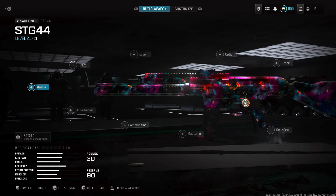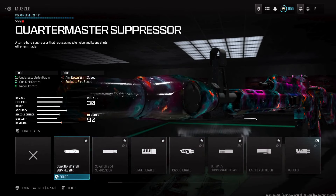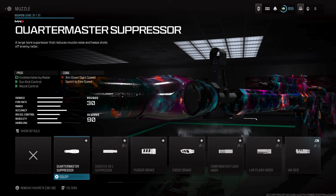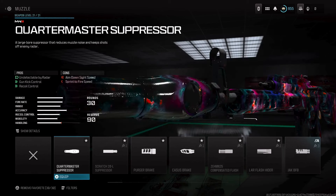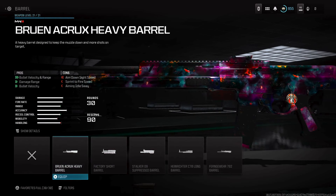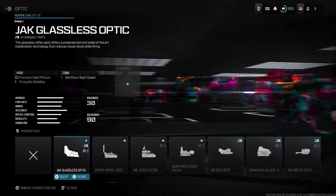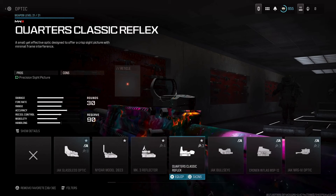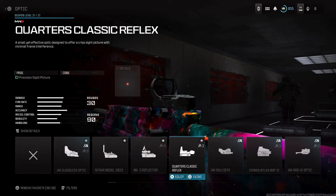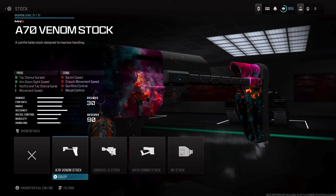For the most broken STG 44 class setup for Season 5 Reloaded — for the muzzle, best muzzle in the game, the Quartermaster Suppressor. You're going to be off the radar, and it improves gun kick control and recoil control by 23%, 10%, and 10%, which is absolutely insane. For the barrel, you want the Bruen Occu Heavy Barrel — it gives you that hitscan bullet velocity and improves recoil control. For the optic, I switched it up this gameplay and used the Quarters Classic Reflex for that nice clean red dot from the OG Call of Duty days.